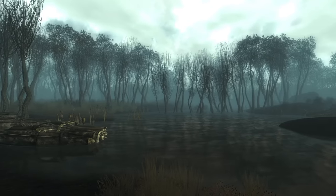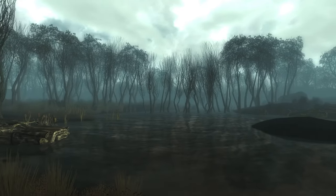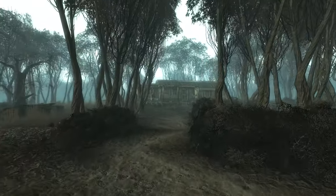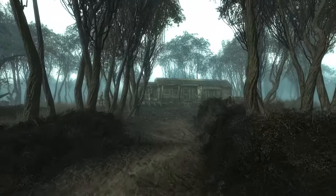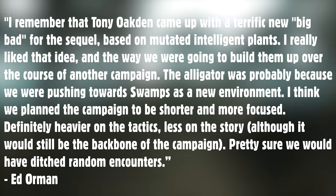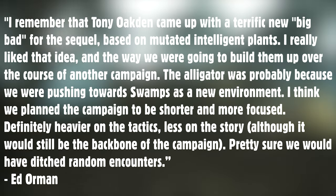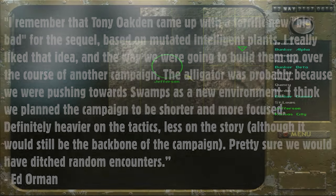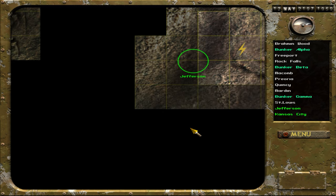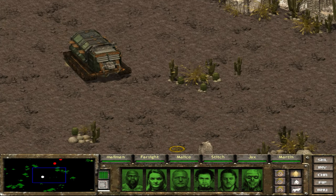Ed Orman continued: 'I really liked that idea, and the way that we were going to build them up over the course of another campaign. The crocodile was probably because we were pushing towards swamps as a new environment. I think we planned the campaign to be shorter and more focused, definitely heavier on the tactics, less on the story, although it would still be the backbone of the campaign. Pretty sure we would have ditched random encounters.' The mention of no random encounters is particularly interesting, as random encounters on the world map were easily one of the worst aspects of the first game.